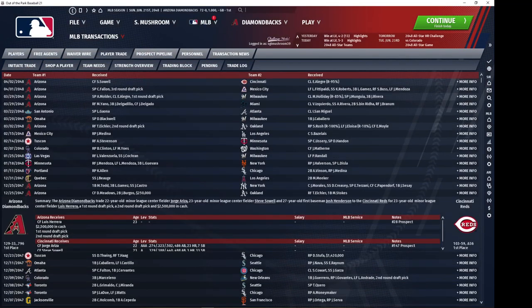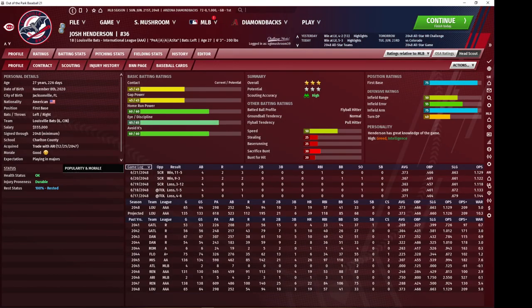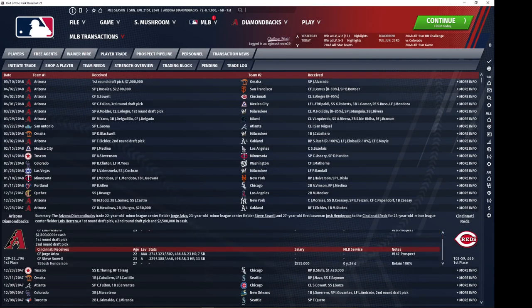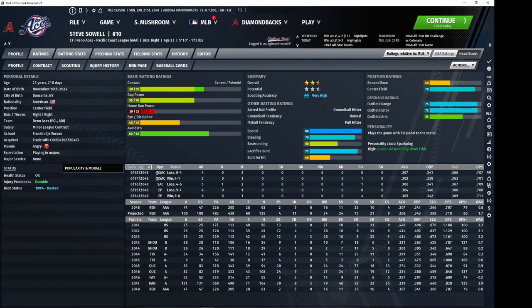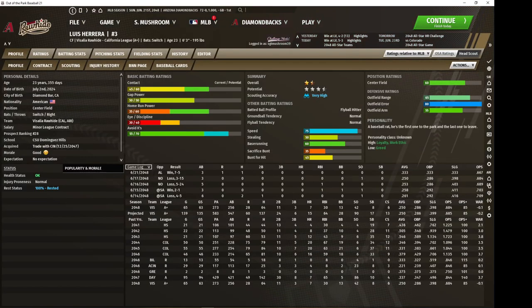Herrera — trade with Cincinnati. We got him, a first-rounder, and a second-rounder plus cash for Josh Henderson, who was a first baseman. He's been quite good in AAA. Steve Sowell is a center field prospect I got back — and another center field prospect. I basically gave up two defenders for a first-rounder, a second-rounder, and Luis Herrera, who is simply much better than the guys I gave up.